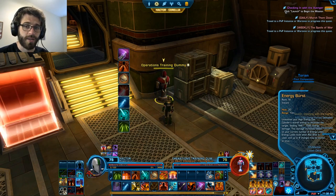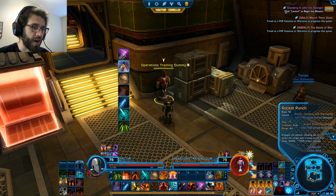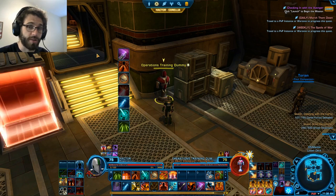Now, we actually don't have a rotation — we have a priority tree. You may remember this from the Sorc guide where we set up a priority tree down the left-hand side of our screen of what our abilities are, which ones are most important, and when we should be using them. So let's start from the top.